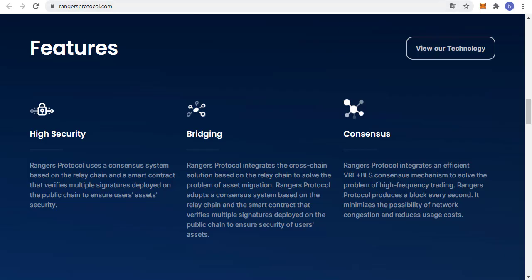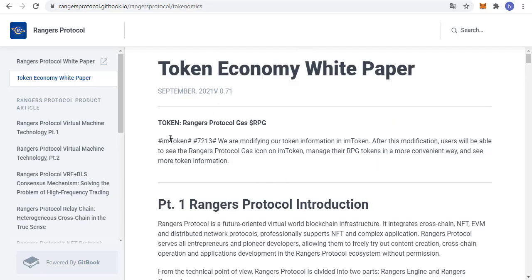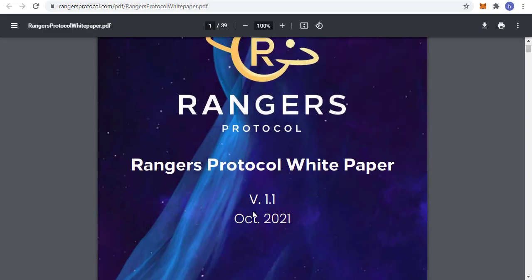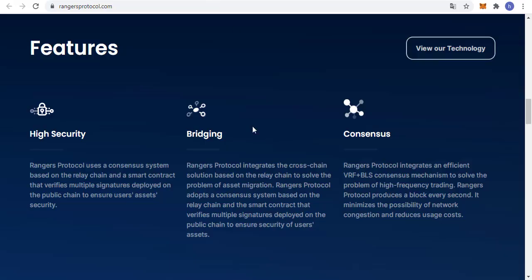From the perspective of communication complexity, signature length, and performance, the RANGERS Protocol team believes that the BLS threshold signature algorithm used by the verification group is more robust than the Byzantine fault-tolerant algorithm.